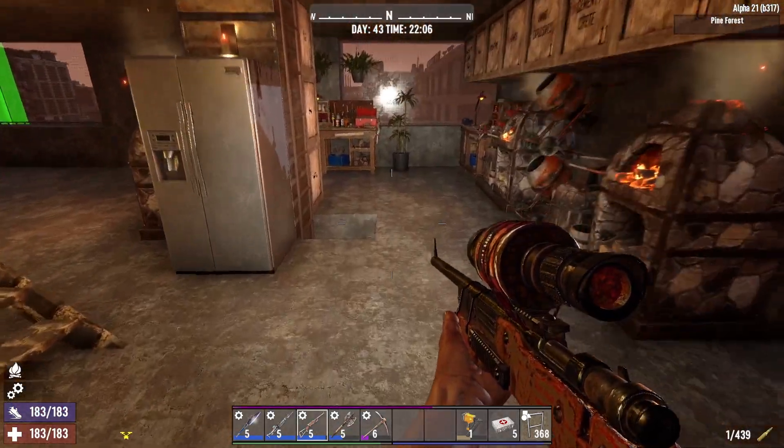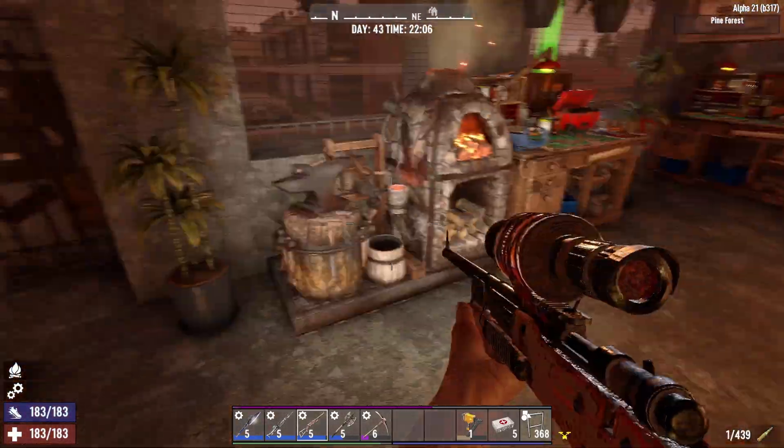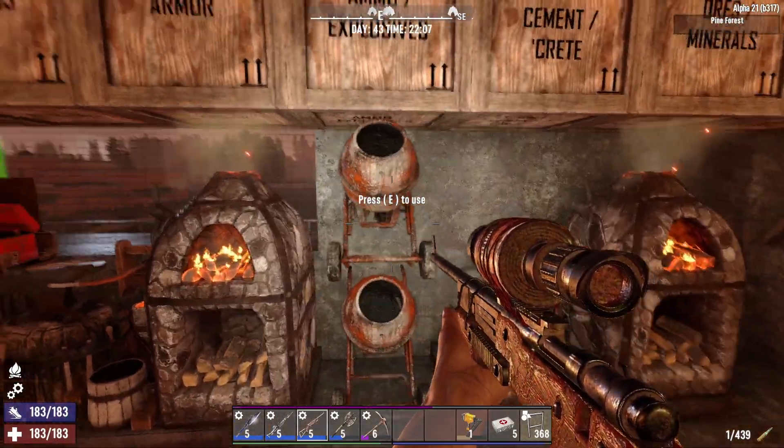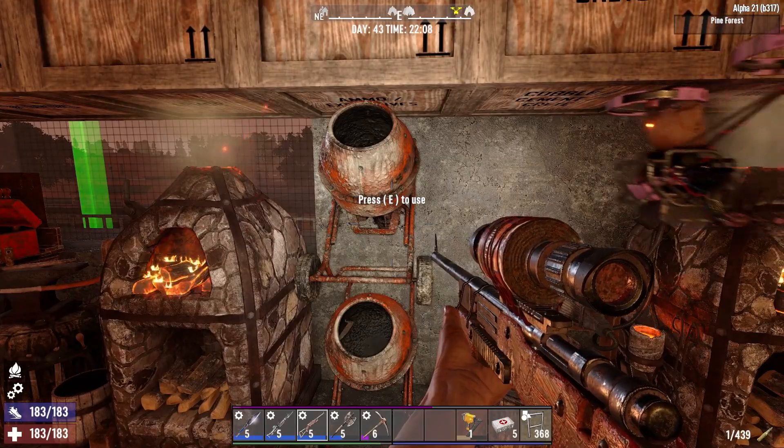Back to the base tour - it's still a work in progress and I haven't done too much with it, but I've got a few forges. I used to have a big wall of cement mixers in my previous base but these seem to do the trick.